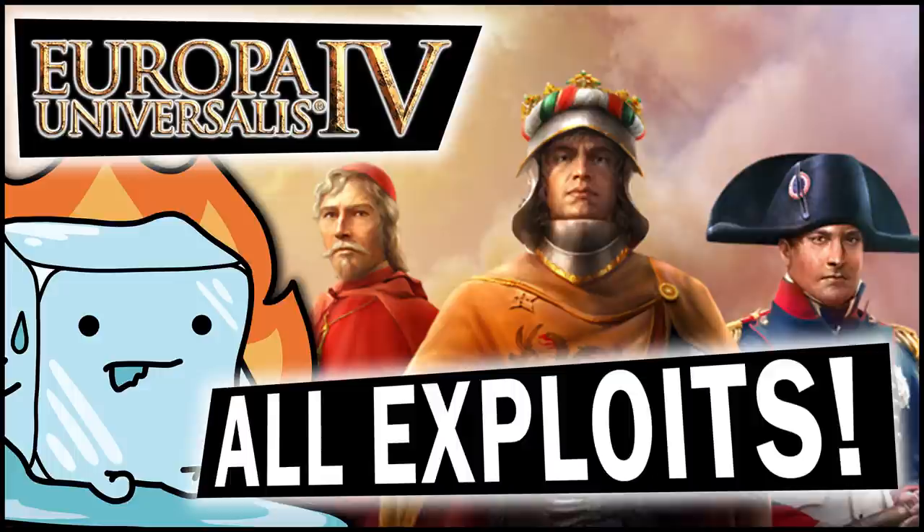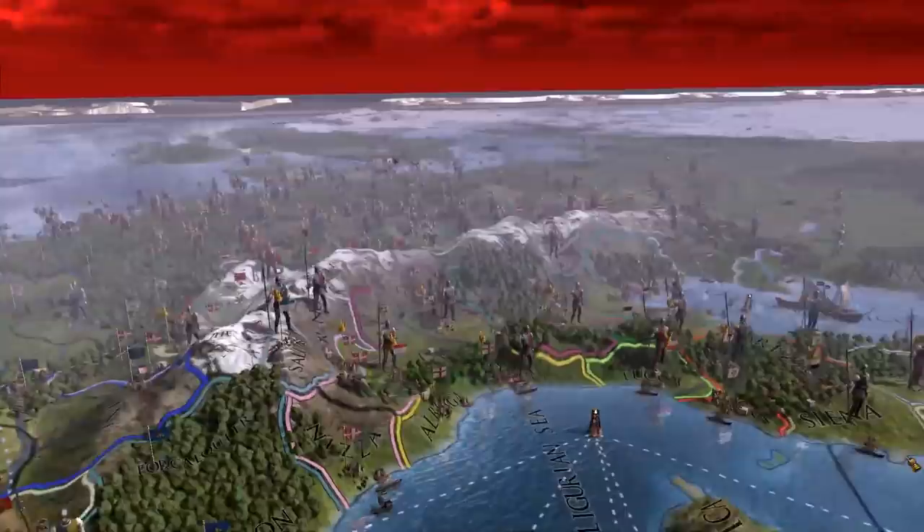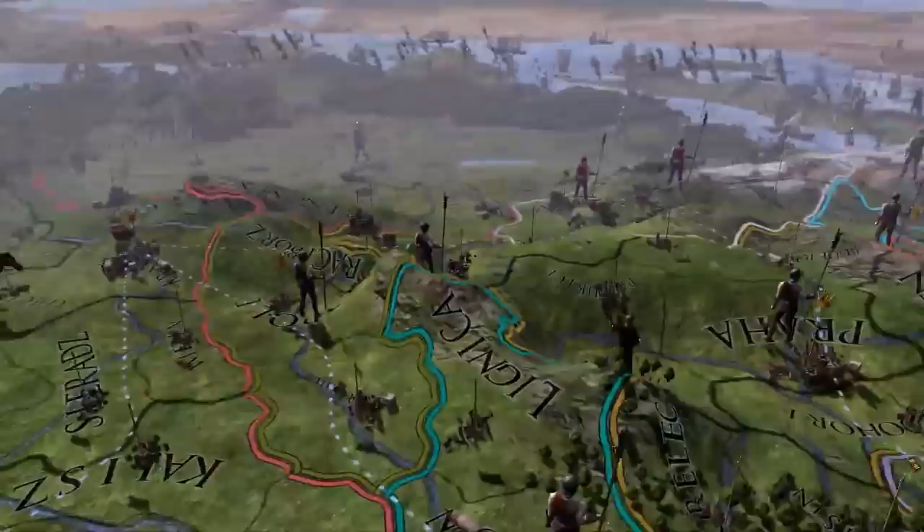Those are the main big exploits for using custom nations and the start date mechanics as far as the current patch — Emperor 1.30 and possibly 1.31 as well. I'm sure I missed a few and glossed over others that are noteworthy, but these are the ones I have the most familiarity with. I don't know how they haven't fixed all of these yet, but here they are — go nuts.